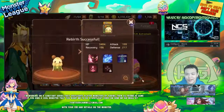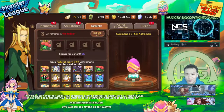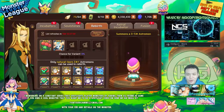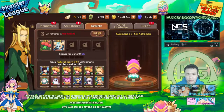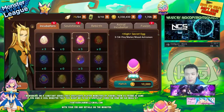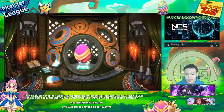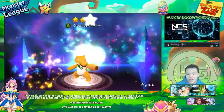I'm pretty much giving up on trying to do two fusions for my Victoria right now. I don't have that many monsters I can rebirth, but I do have three eggs that I can summon and use them for rebirthing if I don't get any nat fours.